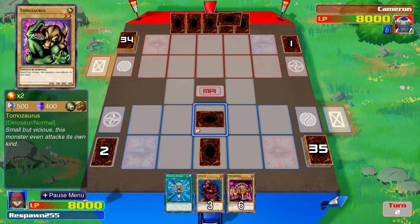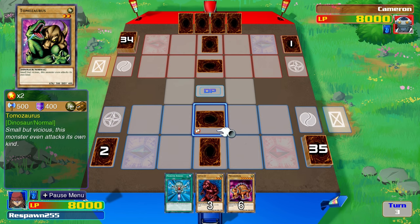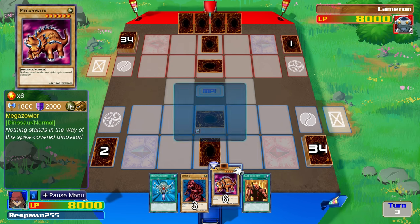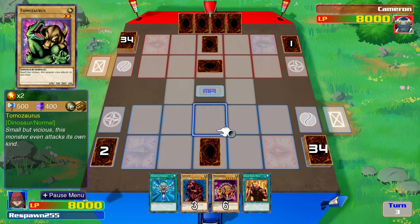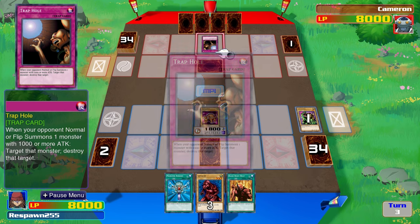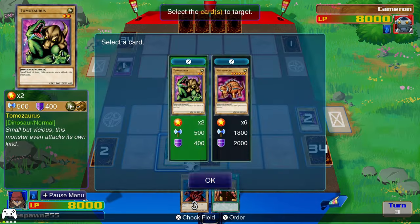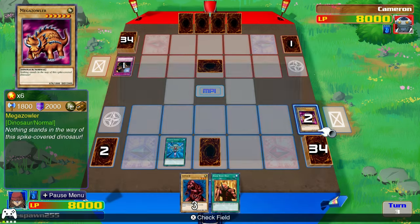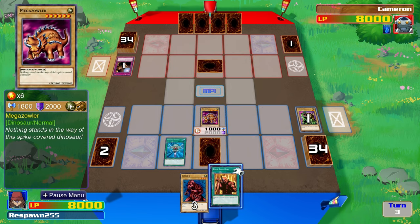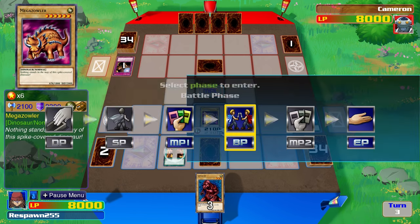Paradox Brothers with a face-down spell or trap and a face-down defense — no rush from either duelist to attack first. Mega Zowler and Raise Body Heat is available to Rex Raptor. Raise Body Heat will be a 300-point increase for Mega Zowler, putting that at 2,100. But the Paradox Brothers have flipped up a Trap Hole. Raptor does have Monster Reborn though — he can bring back Mega Zowler and still get his Raise Body Heat equipped. Unfortunately, he's had to let go of that Monster Reborn very early.